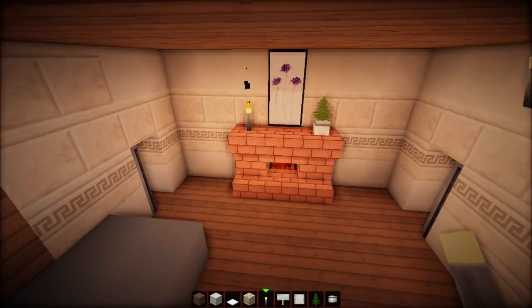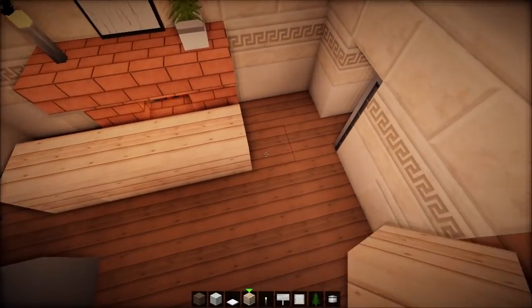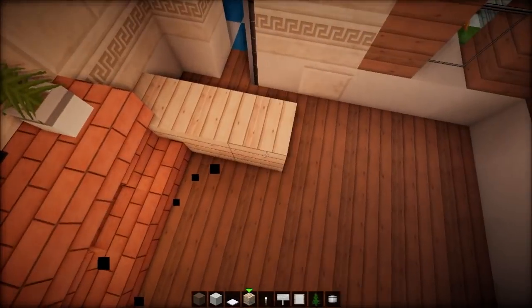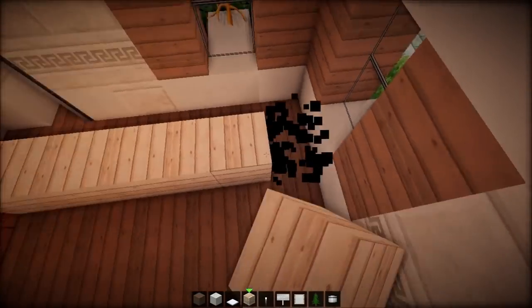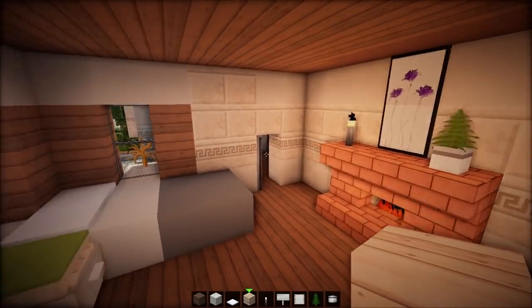So if we just count — this room is seven blocks in width and seven blocks in length. So it's a seven by seven room. Holy snap, it's small.